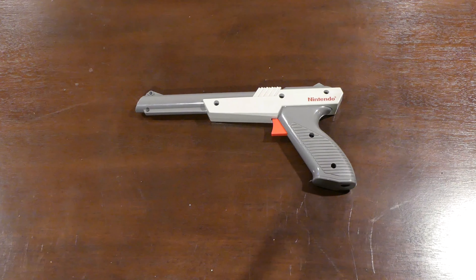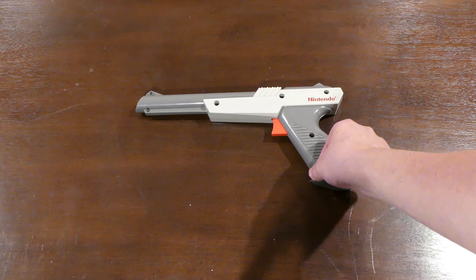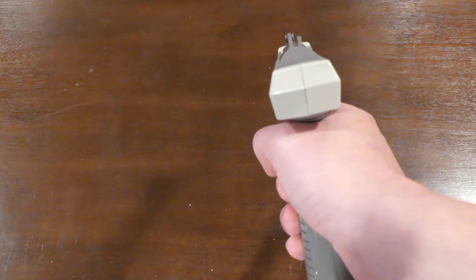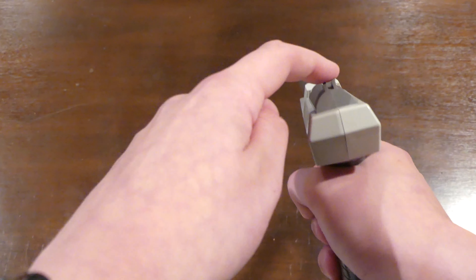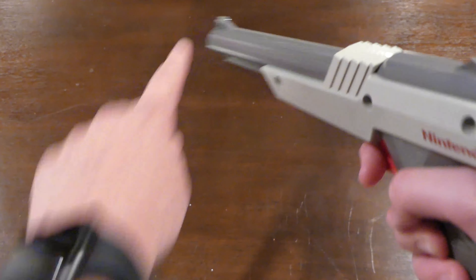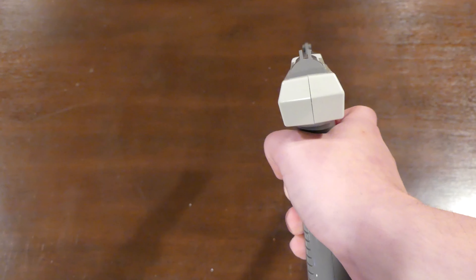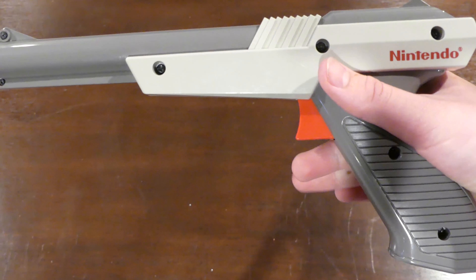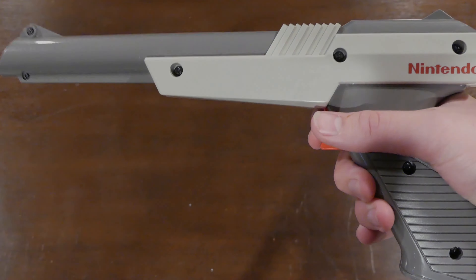We talked about the history of the Zapper. Let's talk about the Zapper and how it feels in the hand. The NES Zapper is a hand-gun-style toy. It has the standard two prongs in the back and one prong in the front that every pistol has. It feels nice and comfortable, and the trigger, which is a little clicky, is fine.